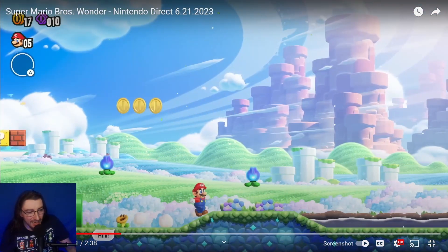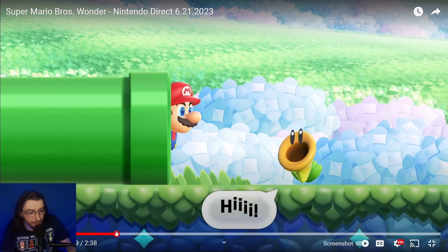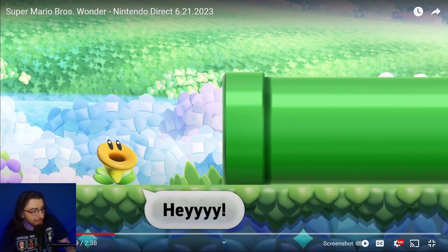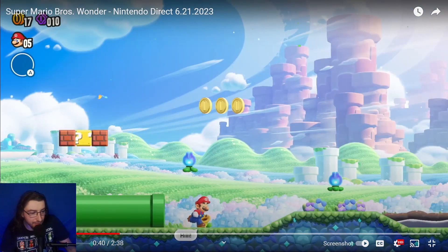Mario going through a pipe — I assume that pipe animation is only just for this trailer. I doubt this would happen for every pipe, and who knows if you could even go through that pipe in the actual game, since you could just jump on top of it.